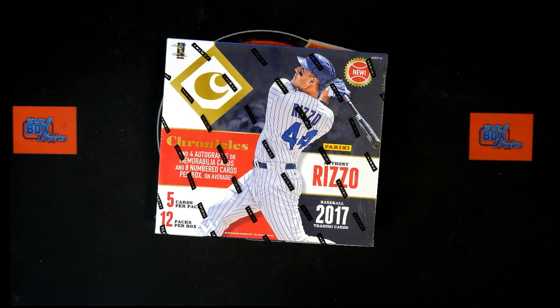All right, it is break time. This is a divisional break for 2017 Panini Chronicles Baseball Hobby Box 503. We've got our division owners and our divisions ready to be randomized seven times each and paired up on a spreadsheet. Let's switch on over and start with our owner randoms.